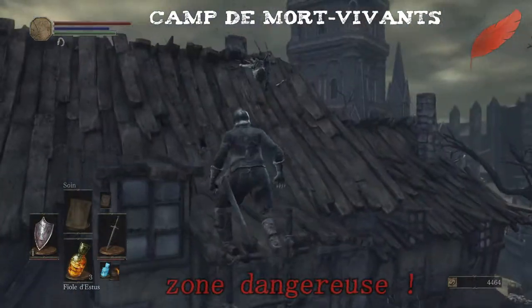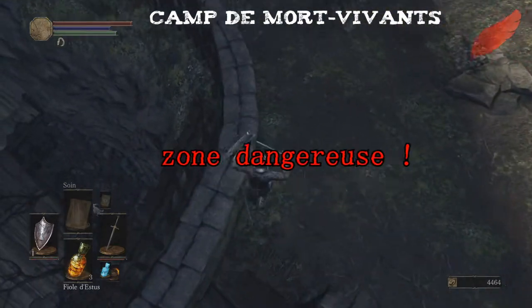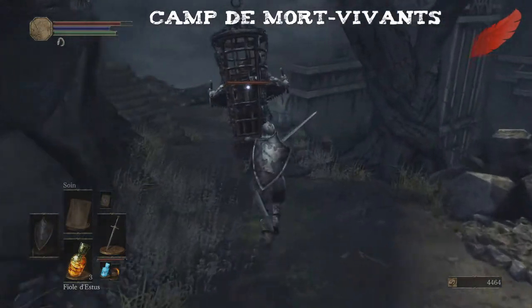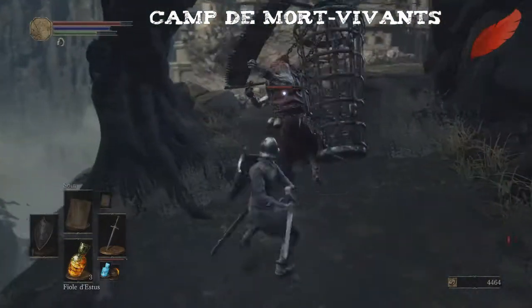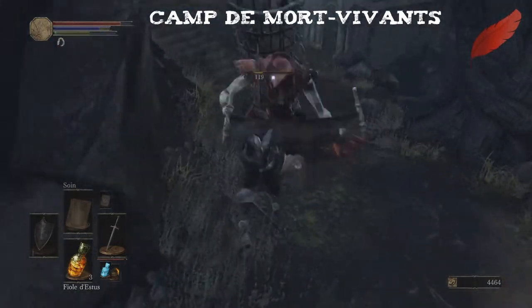On va aller dans la zone pour récupérer l'anneau. On passe sur les toits, ici, et là on a un petit chemin. C'est le seul accès pour y aller. Vous pouvez jouer discret avec ce mob, il est assez con, on peut vraiment l'éviter. Mais moi je vais le tuer pour vous montrer qu'on peut le tuer assez facilement. Franchement il n'est pas si costaud que ça, il a un pattern assez prévisible.